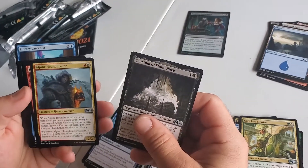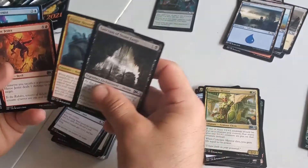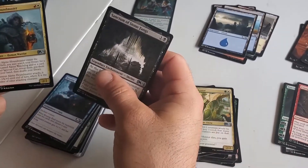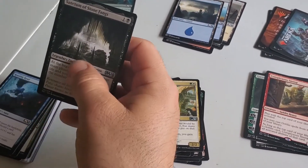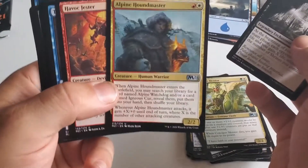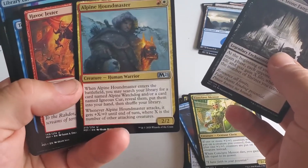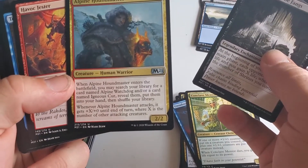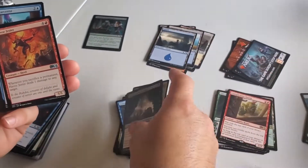Shrines are back, and they're surprisingly powerful. Here's the red-white signpost uncommon — the Alpine Houndmaster, a 2/2 for two. He already comes into play letting you bring two more cards from your library into your hand. And when he attacks, he gets +X/+0 until end of turn, where X is the number of other attacking creatures you have. He's good.